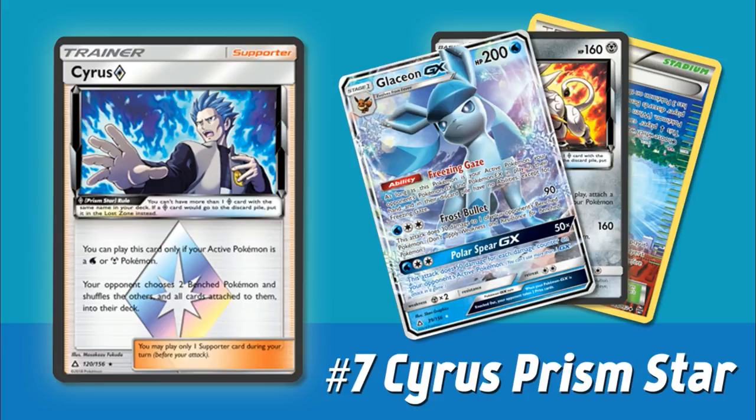Coming in at the number seven spot, we have our first Prism Star card — Cyrus Prism Star. If you're unfamiliar with Prism Star cards, they're a new mechanic from Ultra Prism. The ruling is that you can only have one Prism Star card of the same name in your deck, but they typically have very powerful effects — and Cyrus definitely does. You can only play this card if your active Pokemon is a Water or Metal Pokemon. Then your opponent chooses two bench Pokemon and shuffles the rest of them, and all cards attached to them, back into their deck. This is kind of like a Parallel City on steroids, but as a Supporter card.